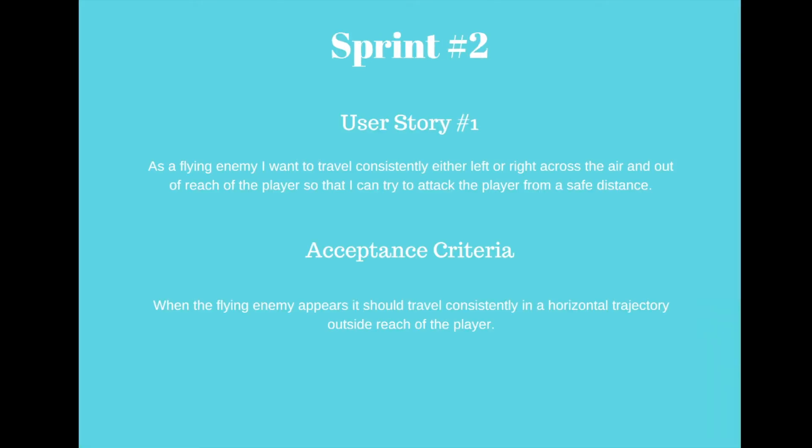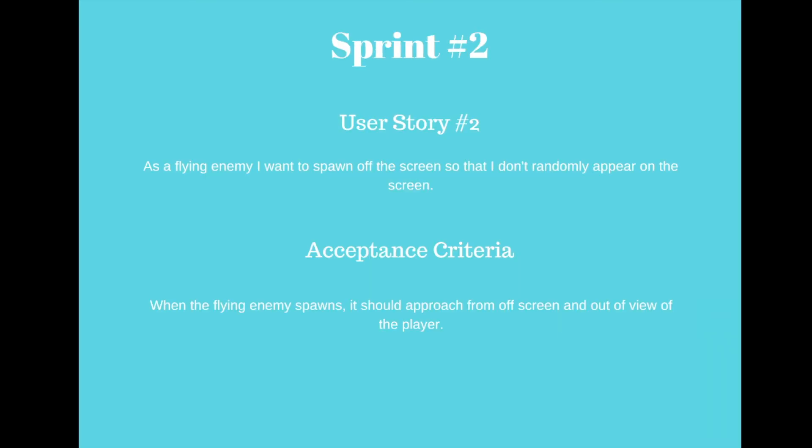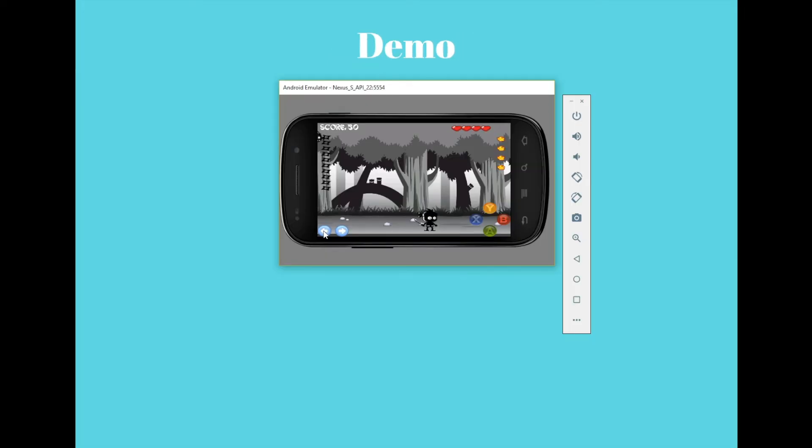The user stories I had in sprint 2 were: as a flying enemy, I want to travel consistently either left or right across the air and out of reach of the player so that I can try to attack the player from a safe distance. Acceptance criteria: when the flying enemy appears it should travel consistently in a horizontal trajectory outside the reach of the player. Back on the game screen we have a flying enemy traveling horizontally out of reach of the player. The second user story was: as a flying enemy, I want to spawn off the screen so that I do not randomly appear on the screen — the flying enemy approaches from off screen and out of view of the player.